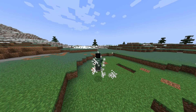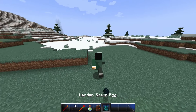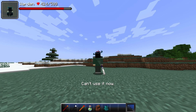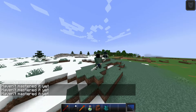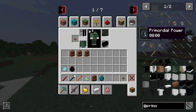Even without Epic Fight it seems like there are some animations - I don't know where they're from. It works with Epic Fight, though I'm not certain where it applies. With certain weapons it looks cool but not all of them. That jump is from another mod, don't worry about it - I thought it was from the weapon.